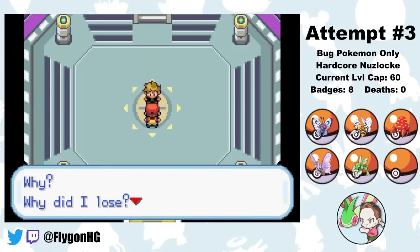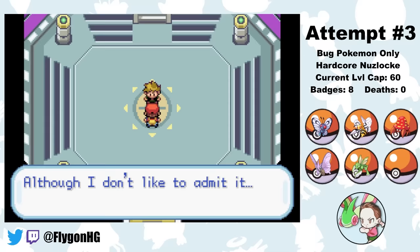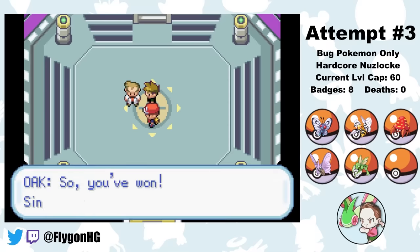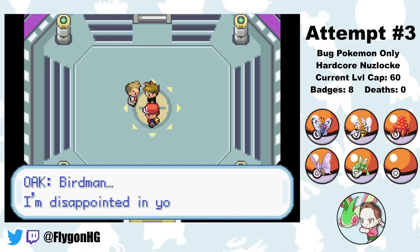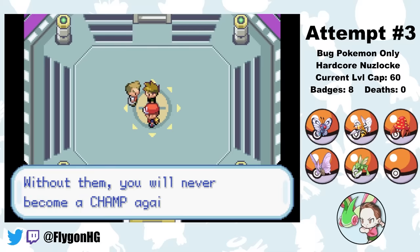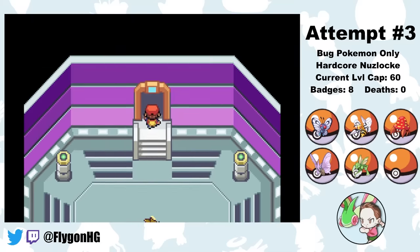That was quite the challenge. In a way, the run was really difficult because of how weak and unversatile our team of bugs was. But the difficulty forced me to over-rely on sleep, and halfway decent luck made it quite a bit easier than I was expecting. It really did make me realize how much easier FireRed and LeafGreen are compared to some of the other games in the franchise. I'd be interested in trying another bug-lock in a later generation where they have a bit more resources.